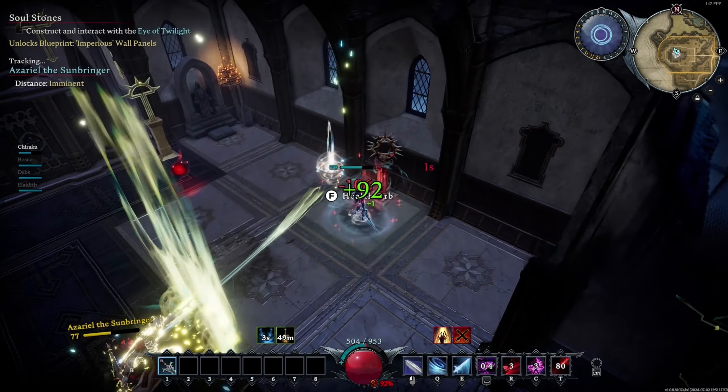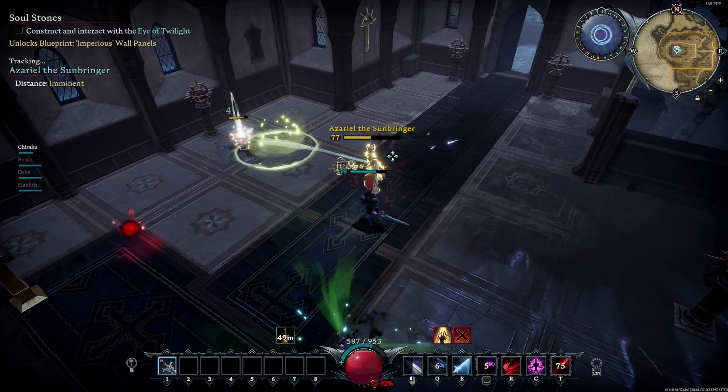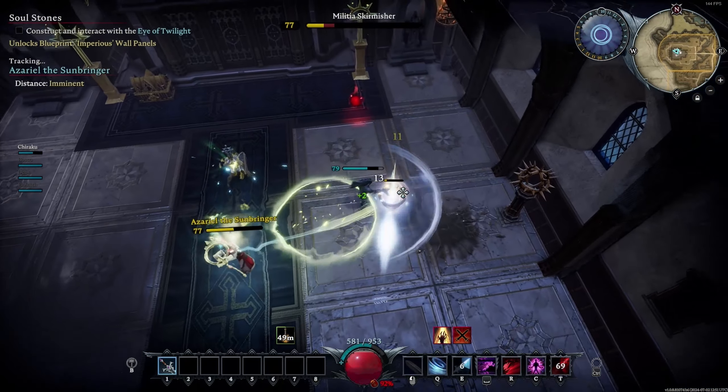When the boss puts his staff in the air with a Holy Glow around him and his staff, the boss is about to rain down Holy Projectiles around him. When hit, each projectile will deal a decent amount of damage. Try to move away from these projectiles.